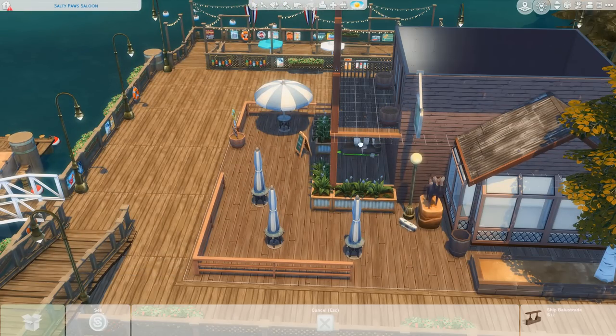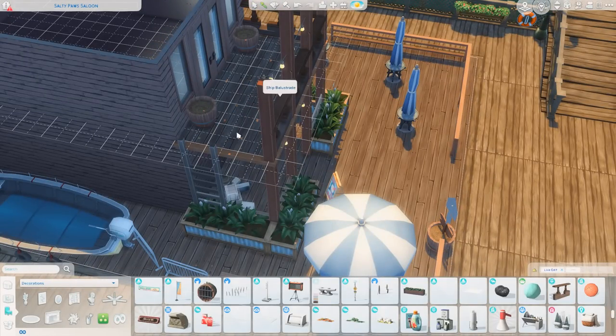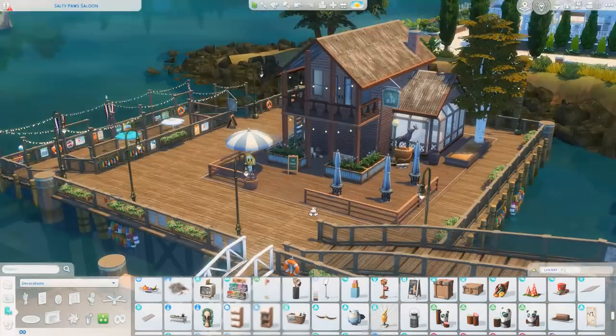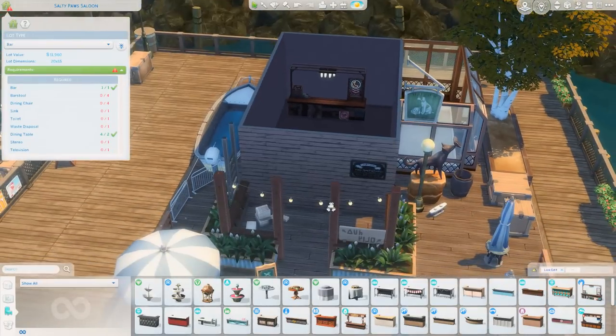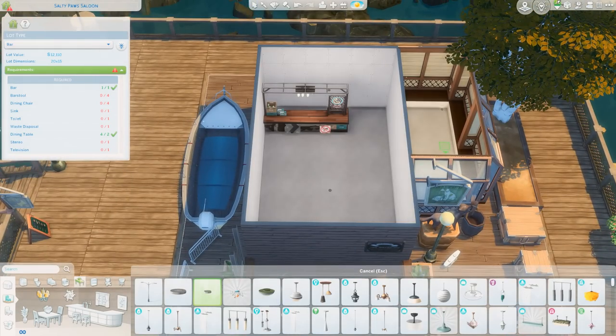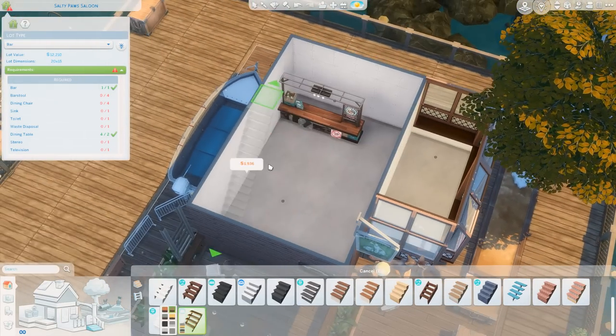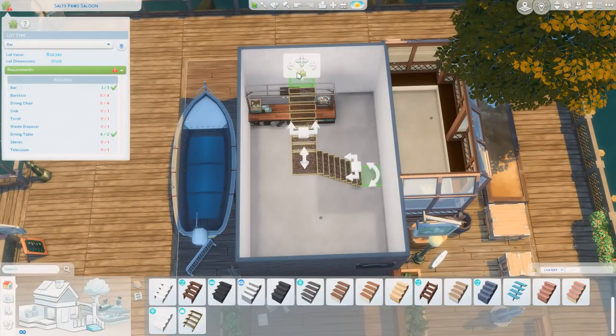Some of these string lights originally come with the Toddler Stuff pack but are available in High School Years debug as well, so I grabbed those. Instead of an actual fence, I decided to use a decorative piece from Get Famous that's supposed to look like part of a pirate ship. I thought it looked really cool and unique here, since I was going for a kind of old, unique wooden pub aesthetic.